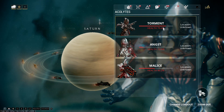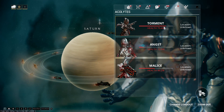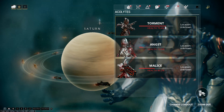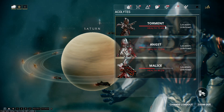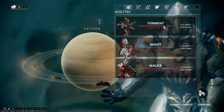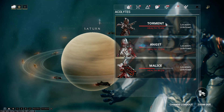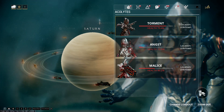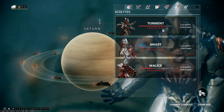They disappear after being discovered and killed. Every time you kill them, their total health decreases — I believe each kill reduces their health by about 2%. So you can farm them roughly 3 to 4 times before they disappear again.